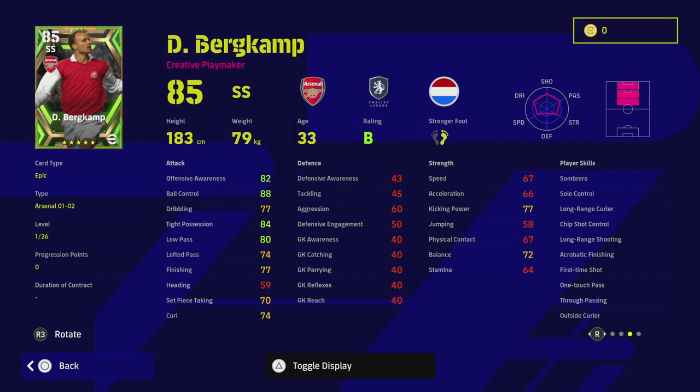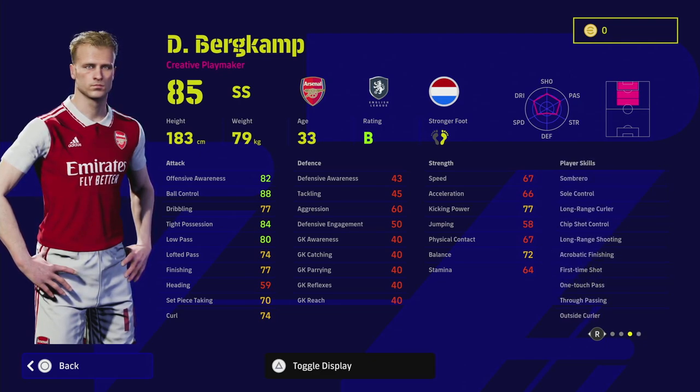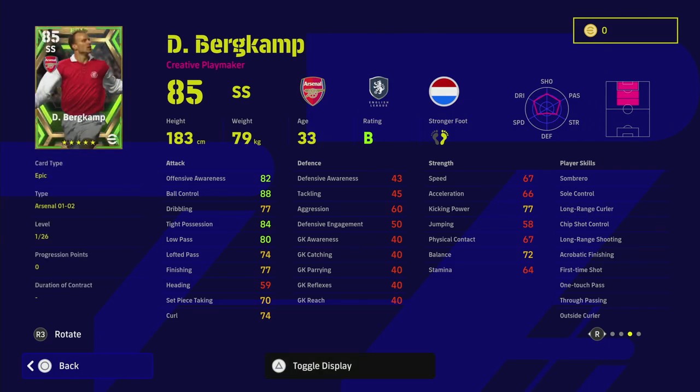The second version is the deep line forward, which is slightly faster and better in front of goal. This card is actually quite decent because he's got 26 levels. He has long range curler, chip shot control, long range shooting, acrobatic finishing, first time shot, one touch pass, true passing, sole control, and sombrero. He doesn't have double touch but he does have unwavering form and is locked on a B rating. His player render is quite decent — I grew up watching Dennis Bergkamp playing for Arsenal, and as a United fan there was always that rivalry, but he was a sublime player to watch throughout that 2001-02 season, which this card is based on.